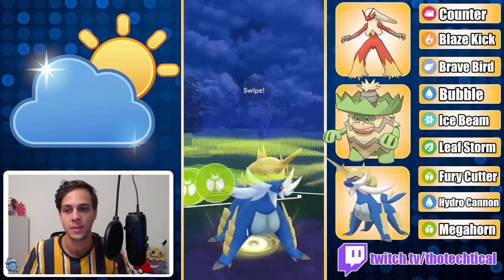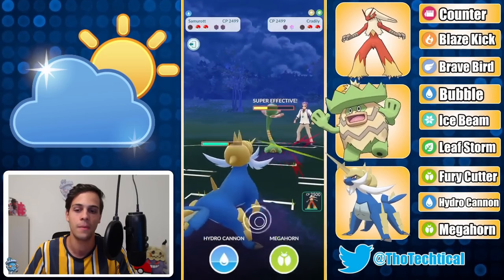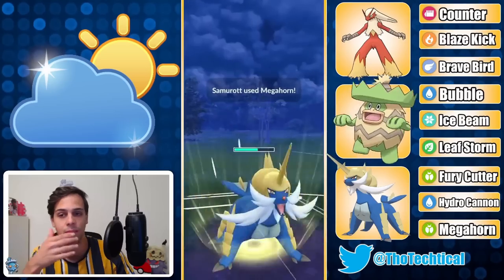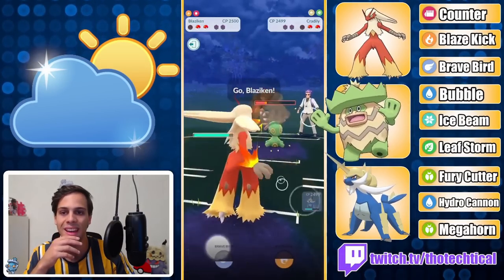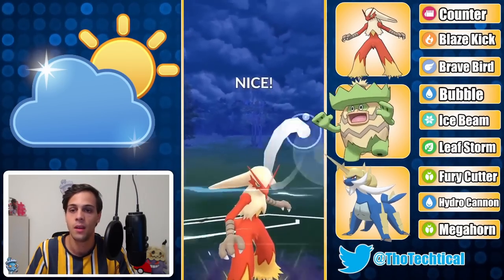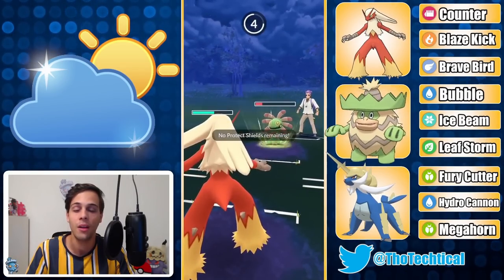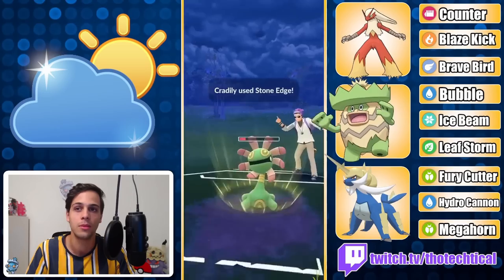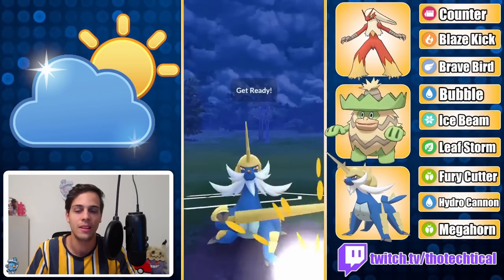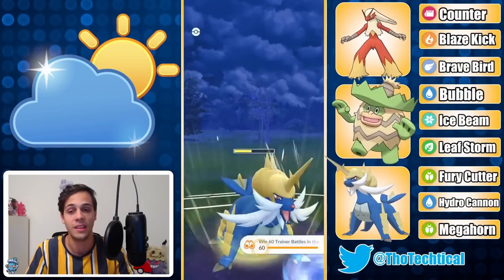I throw the Megahorn immediately, not expecting a shield. I'm not sure how much Hydro Cannon does here so I go for another Megahorn, giving them a free Bullet Seed in the process — bad timing, over-tapped by one move. A Hydro Cannon would have been enough there, I should not have gone for Megahorn. They have Blaziken in the back though, which is kind of nice — I go for the Brave Bird. They have to throw a move or I farm them down. This will knock me out but then I might still be able to outpace with the Hydro Cannon. Come on Samarod — and Samarod comes in clutch again! This thing is so spammy. GGs.